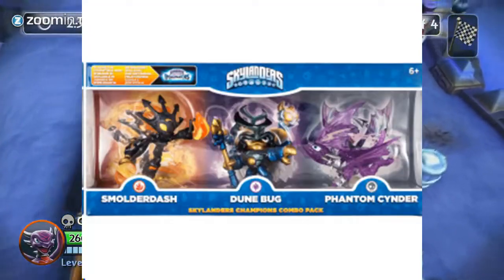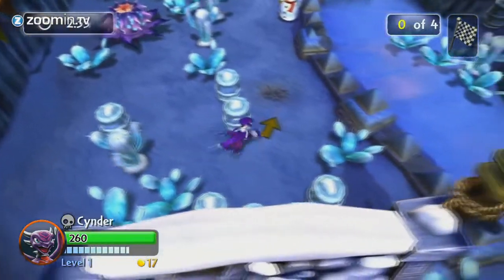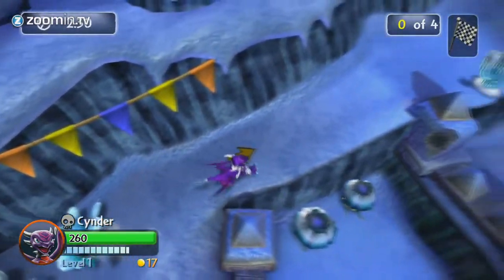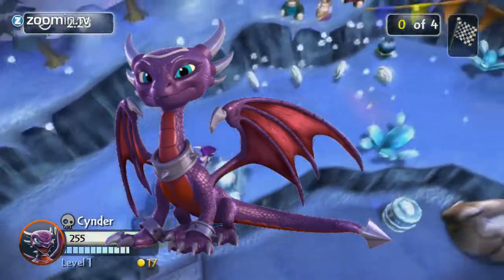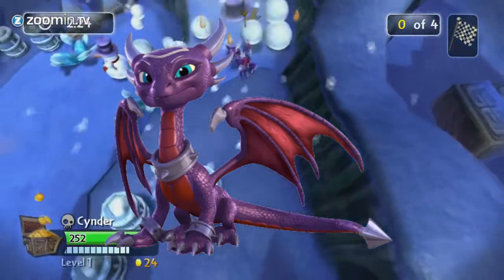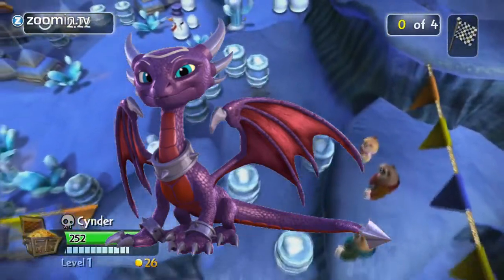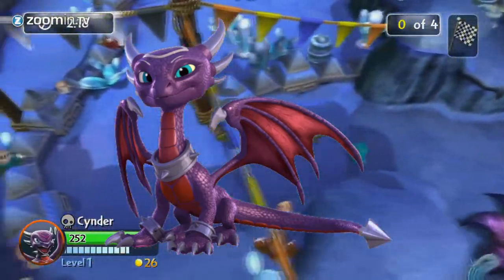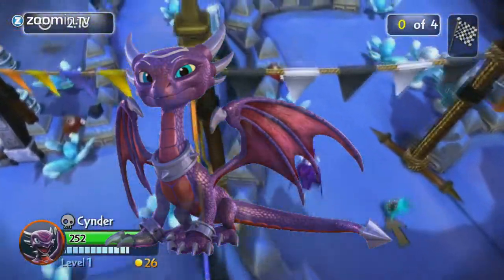Phantom Cinder was put in a champion combo as well — or Inferno if you click the icon at the top right. Cinder did appear in Skylanders Academy, which I haven't watched, but apparently in Skylanders Academy canon she hails from an evil line of dragons with Malefor being her father, but she wants to be good. In sharp contrast to her Skylanders Universe counterpart and her Legend of Spyro counterpart, she's very energetic and happy.